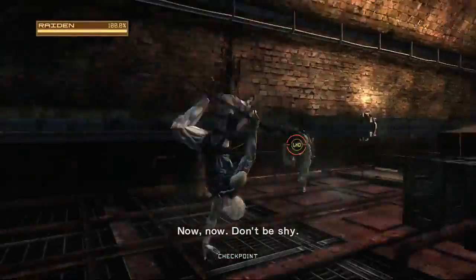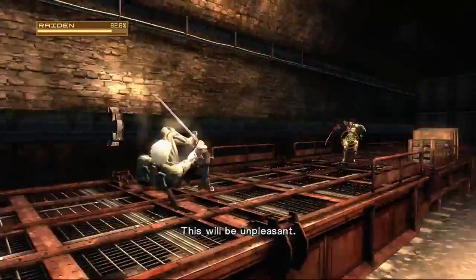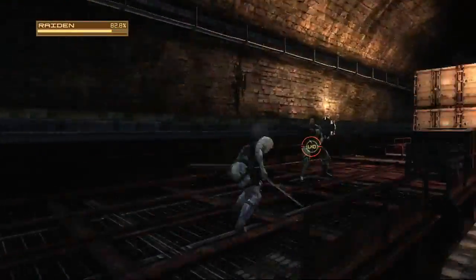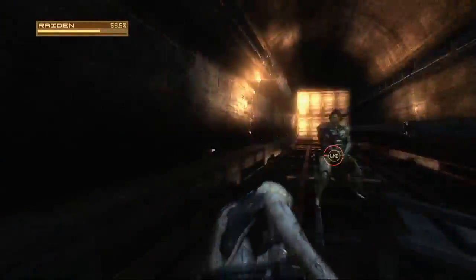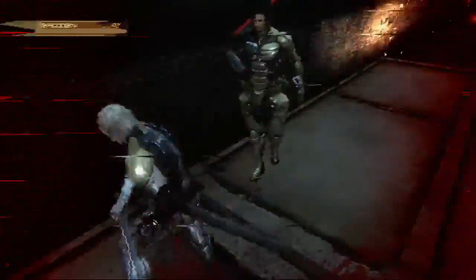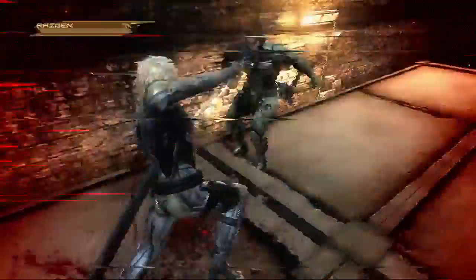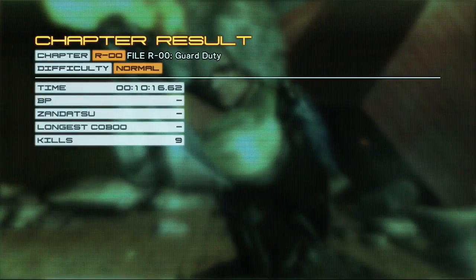After the cutscene, you'll get into a fight with Jetstream Sam. You don't need to worry about this fight — you can't win and you'll always lose. It's basically just about trying to hold out as long as you can. He's kind of a good little tutorial for parrying, but eventually he'll get an attack on you and kill you, and that'll end the mission.